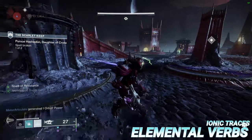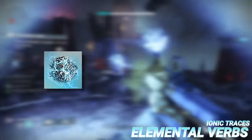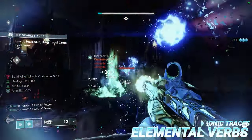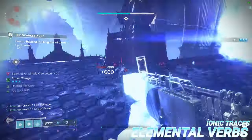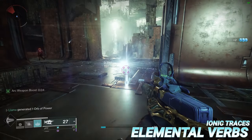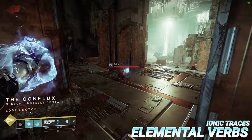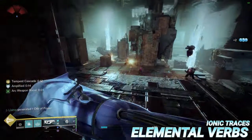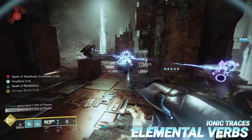Ionic Traces can be created in a multitude of ways, such as via Spark of Discharge, Spark of Ions, or the Cold Heart Exotic Trace Rifle, to name a few. Much like being amplified, collecting Ionic Traces can also trigger certain effects depending on your class or what weapons you're using. Warlocks running Electrostatic Mind will become amplified when collecting an Ionic Trace, and if you're running the Delicate Tomb, your next shot after collecting an Ionic Trace will deal 30% extra damage and apply the Jolt debuff.